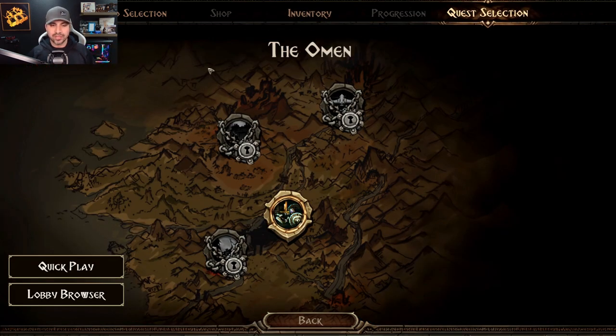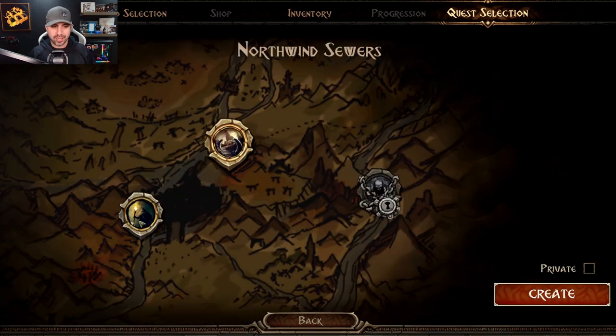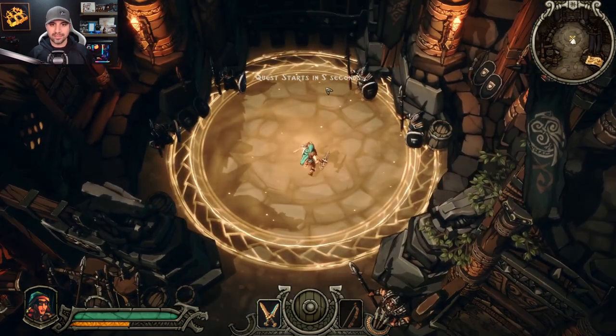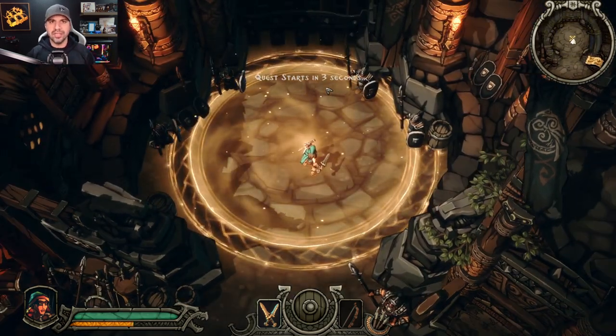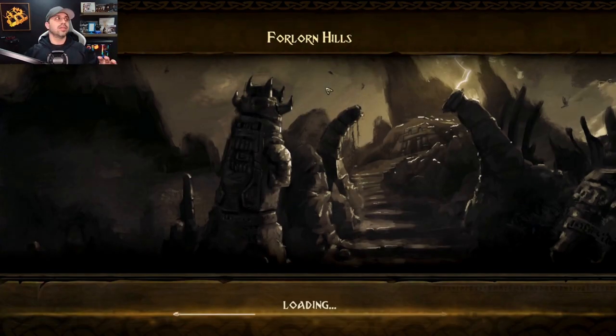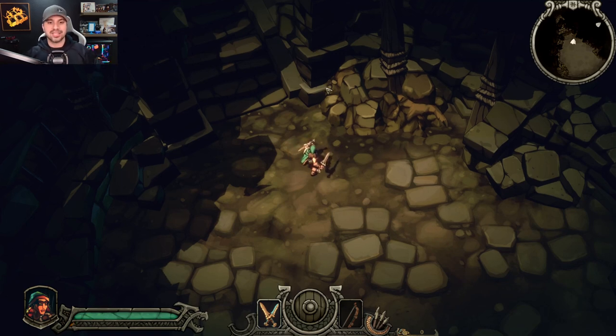Quest selection. So we're going to do the Omen. We've already beaten the North Wind Sewers, so now we're up to the Forlorn Hills. Click create and we're moving up. The quest starts in three seconds. The first quest actually took a long time, so I don't know if we're going to complete this but at least you'll get some idea on gameplay.